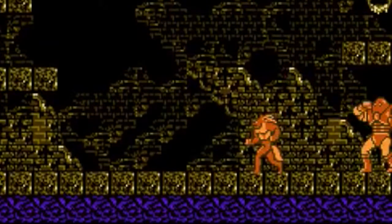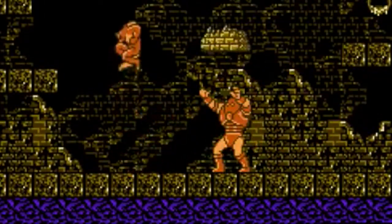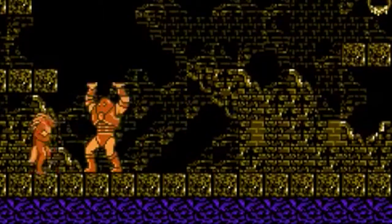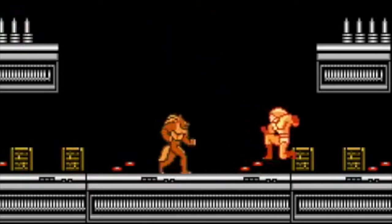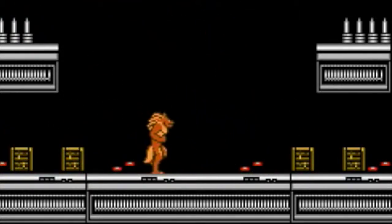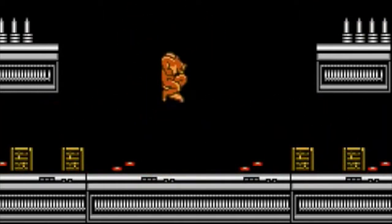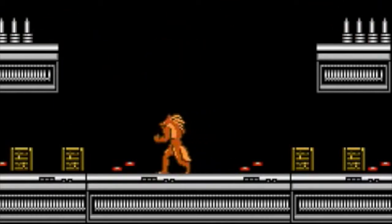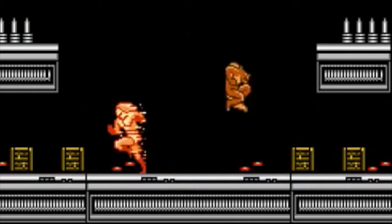The first boss fight involves dodging this flubber-based villain as he bounces off the walls, giving you a good chance to attack once he has solidified. Juggernaut — I meant Iron Head — just stomps around like a Hulk-sized infant while trying to throw bricks at you, and he's pretty easy to defeat if you just get above him and drop down to attack while he's preoccupied. The Human Torch — I meant Fireman — jumps to the left and right of the stage, so standing close to the center is a pretty safe place to wait. He runs across the stage and throws fireballs. He is easily the fastest of all the bosses, but with a little quick reflexes, you can beat him in no time.